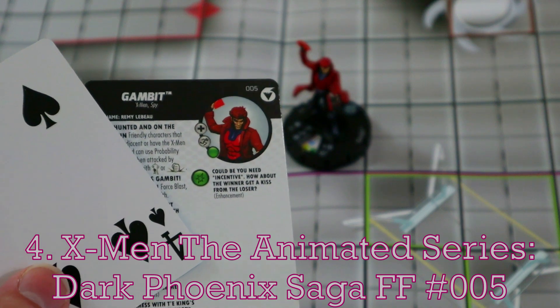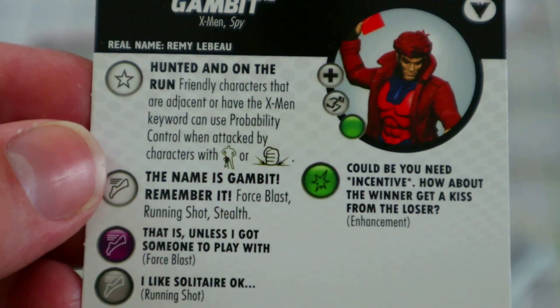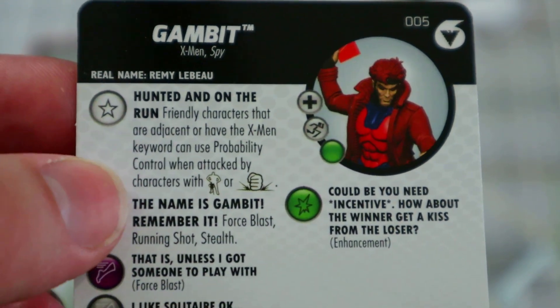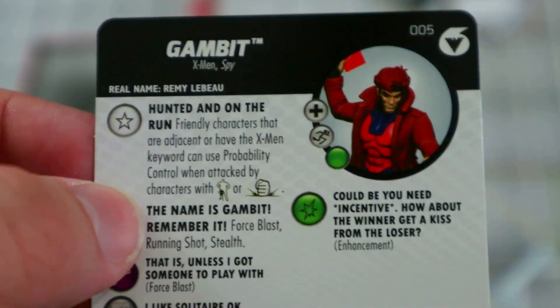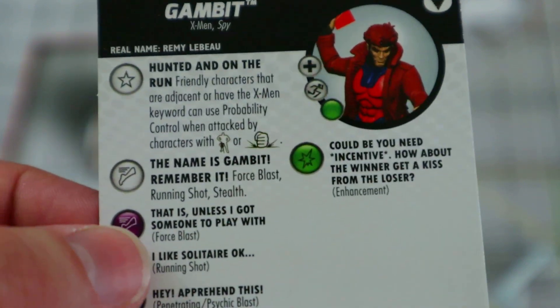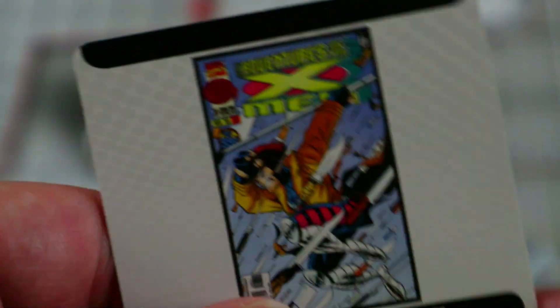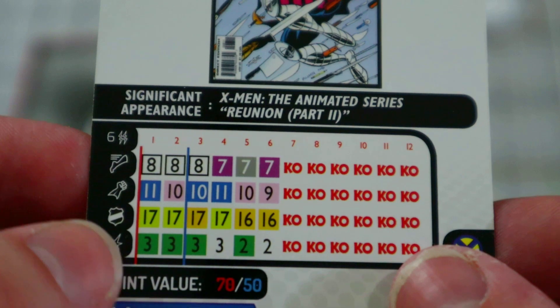Coming in at number four is the other Gambit from the animated series Dark Phoenix Saga set, from the Fast Forces. Same thing — awesome sculpt from the 90s cartoon, looks great just like the other one. The reason I like this one a little bit more: first of all, he has a trait where characters adjacent or with the X-Men keyword can use probability control when attacked by characters with the giant or colossal symbols. That's a really nice trait. There were a lot of giants and colossals in the set he came from, and being able to use prob against colossal retaliators is really nice.